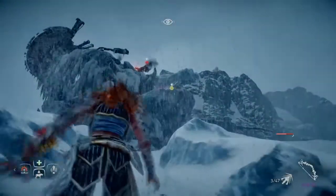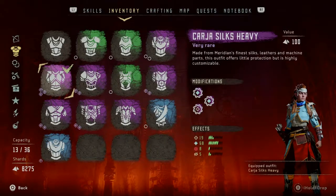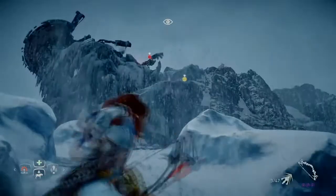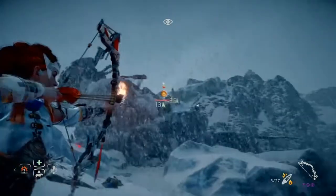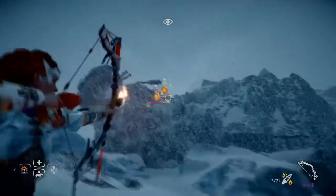Here I'm surveying the area to get a good idea of what's around — I notice there's a bunch of frost wings. I changed my gear out to fire arrows so I can start taking them on. I sped the footage up just because it's easier to show it that way.